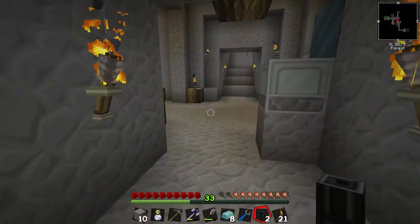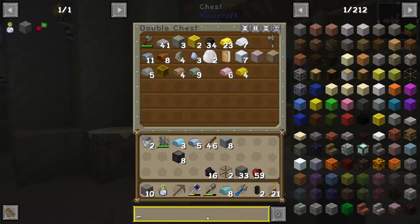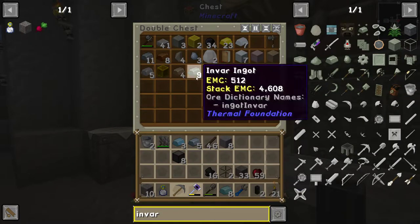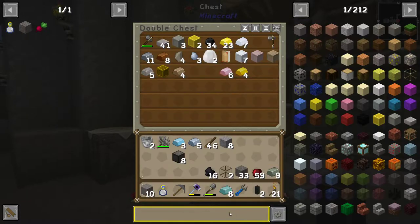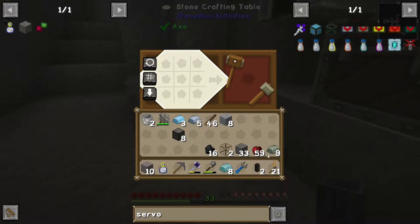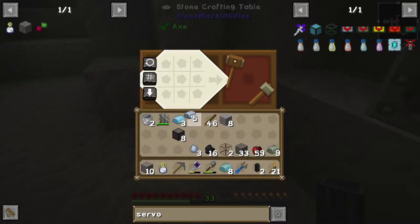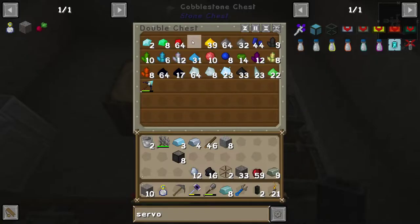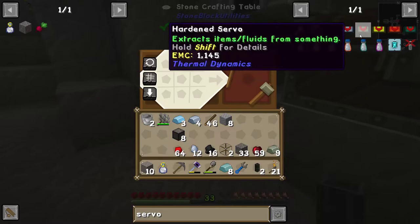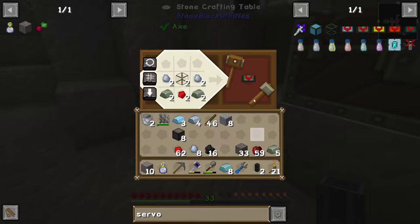Let's go and see if we can make those. Invar — we've already got invar, so who cares. A servo — should have some iron nuggets, yes, but we need to make some more. Then we can do this with a bit of redstone. We want four servos actually.